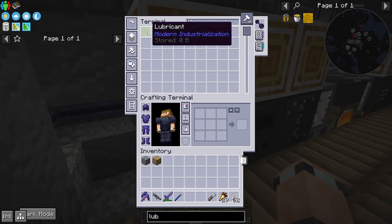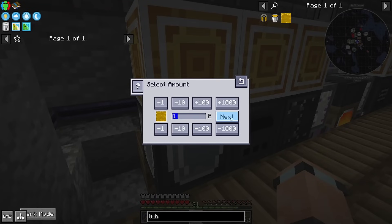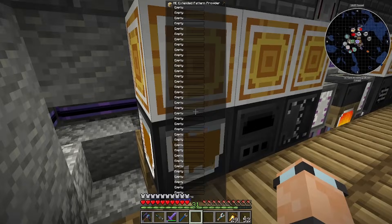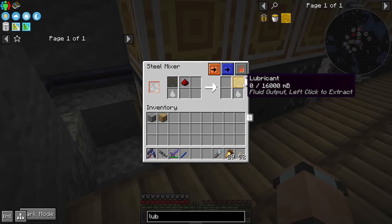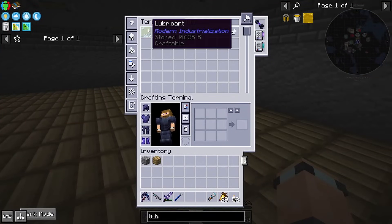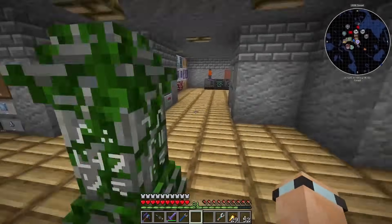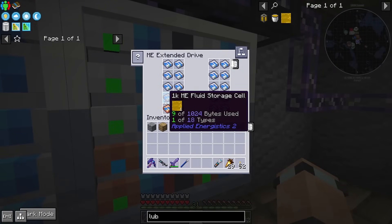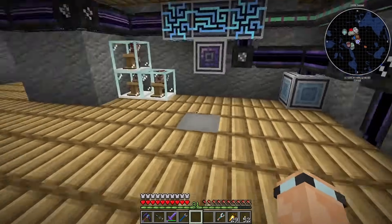Two redstone and some creosote — send it in here and there we go, we're getting some lubricant. That's really useful. If I run down here, right there — it's got the lubricant in it, pretty cool. Those fluid cells are actually the ones you might want to upgrade because you might want more stuff in there.